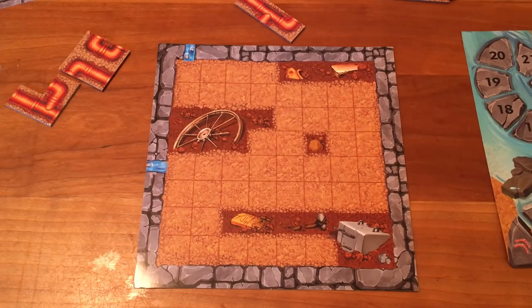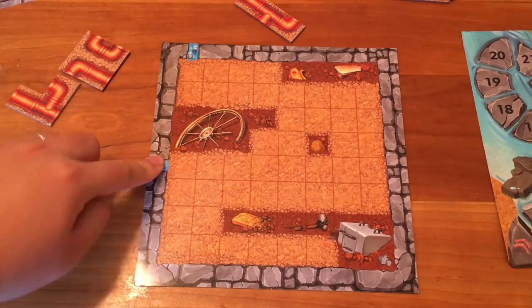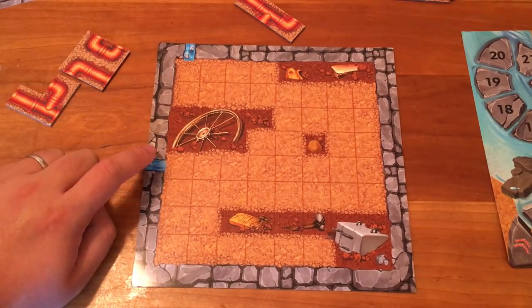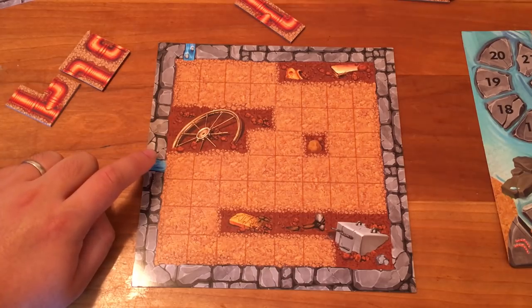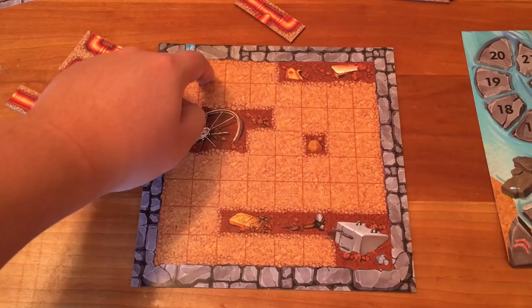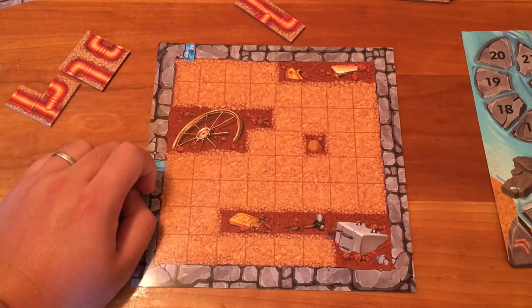Upon an agreed signal, all players simultaneously attempt to lay down a pipeline from the start point to the end point on their Tuberinth board. You must complete this task using five, six, or seven pipe tiles — the more, the better. Pipe tiles may be placed only on empty spaces, and they cannot cover obstacles like these dark brown spaces. Dead ends and open ends are allowed, but if some of the pipe tiles are totally unnecessary for the pipe — like totally not connected — those must be removed from the board.